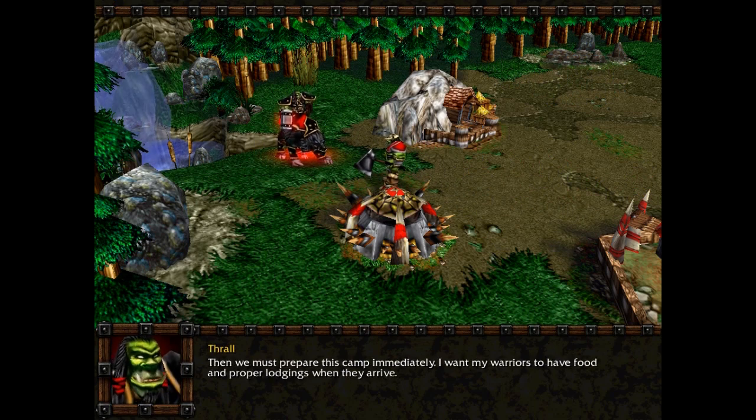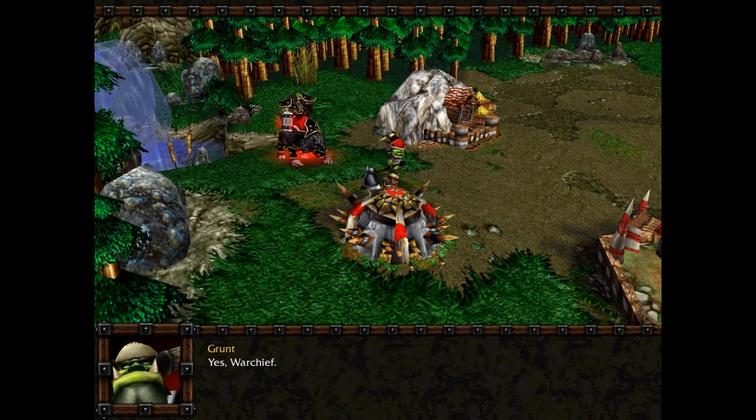Then we must prepare this camp immediately. I want my warriors to have food and proper lodgings when they arrive. Yes, War Chief.